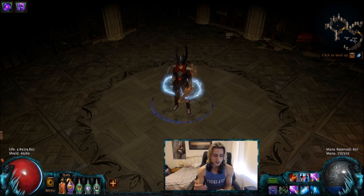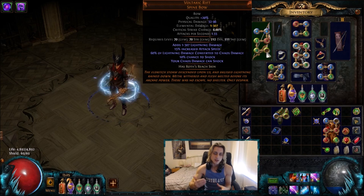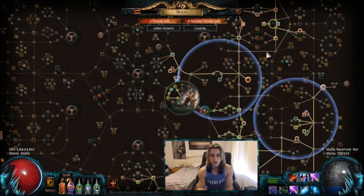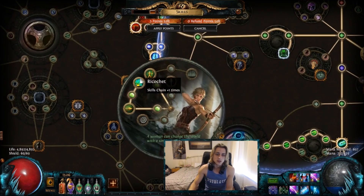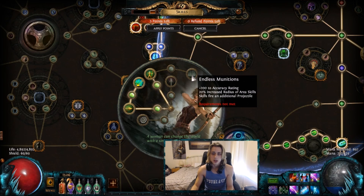To start us off, I'm going to go with Voltaxic - the Voltaxic Deadeye that I have played several times before. Based off the Voltaxic bow, it is now 60% damage converted into chaos, whereas it used to be 100%, but that doesn't really matter - it's still a very strong and rather cheap item, going for as low as one chaos all of last league. We're utilizing Deadeye, going with Ricochet and Endless Munitions.